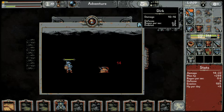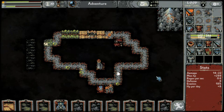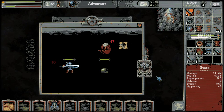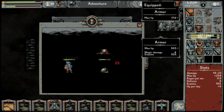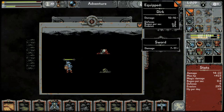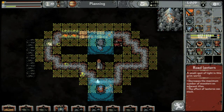Even better weapon — 10 to 16 damage, two defense, 0.6 regen, and 9 evasion. I like it a lot. We got our first vampire — fine, it's hitting us for 16 right now but it's cool. Another road lantern — new armor, let's go, that's huge!